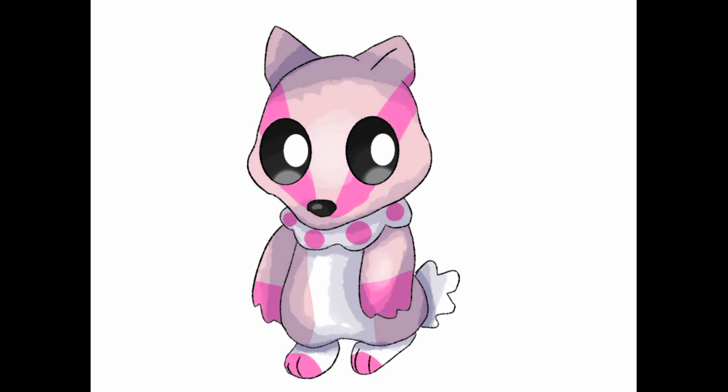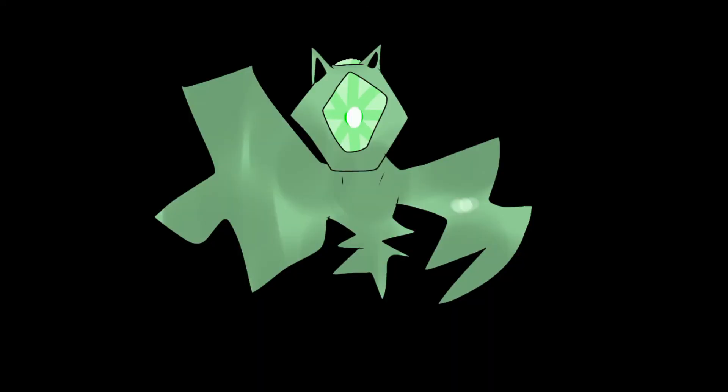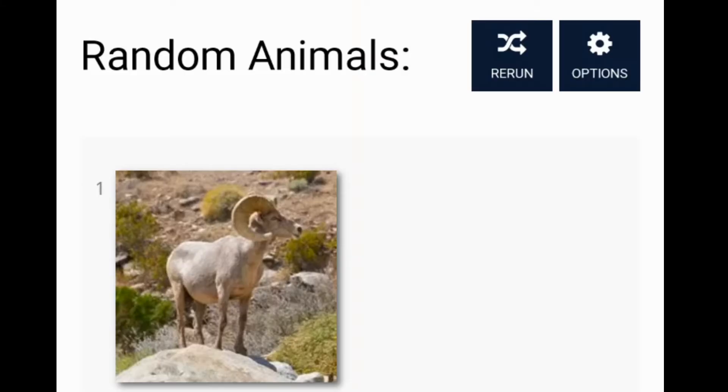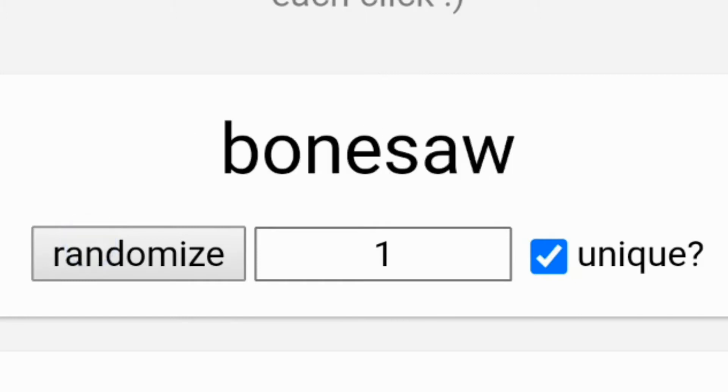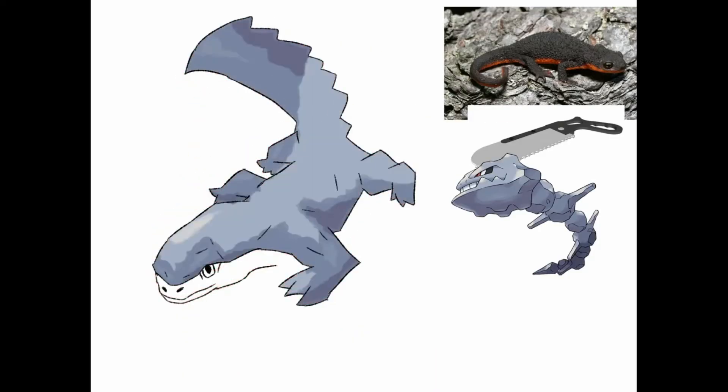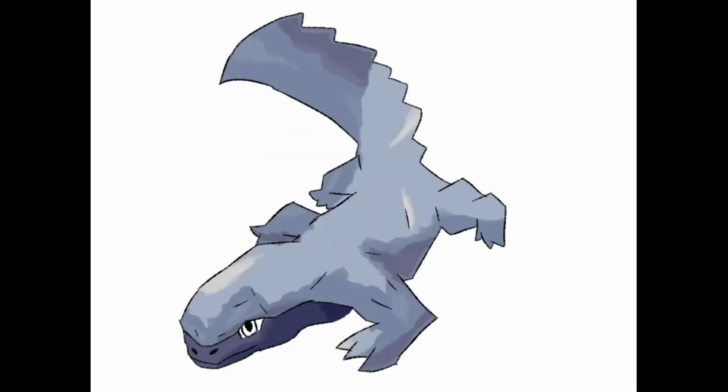Finally an interesting one — for this one it was a steel type, the animal was a mute, and the object was a bone saw. I incorporated the bone saw as the tail and gave it a steel coating to make it more interesting.